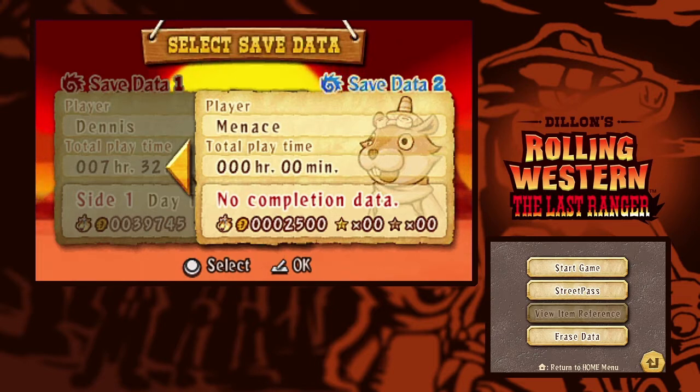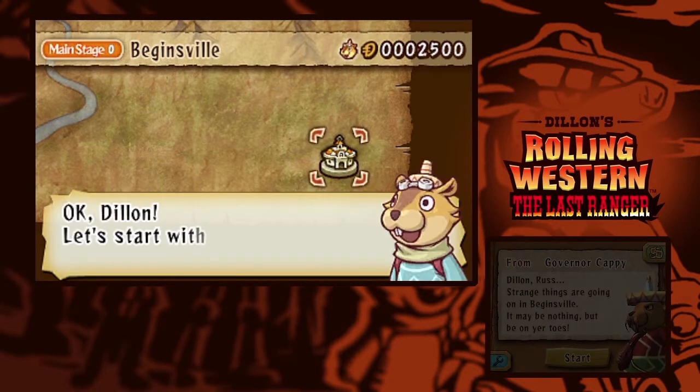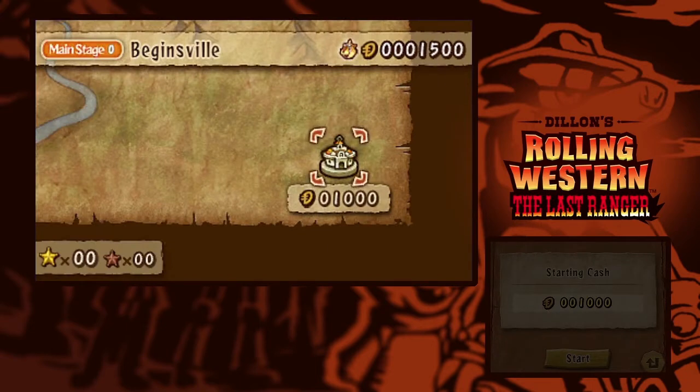It's been almost four minutes and we've just been on one screen, so we better get going. Let's start the actual gameplay. One thing I must say about the update to the graphics - everything looks really crisp. I don't know if it's 30 FPS or 60, but my computer can only handle 30 from what OBS is telling me, so we are going to stick with 30 frames per second for capturing. Anyway, we got a letter from Governor Cappy: Dylan Russ, strange things are going on in Beginsville. It may be nothing, but be on your toes. Dylan, let's start with 1,000 coins.